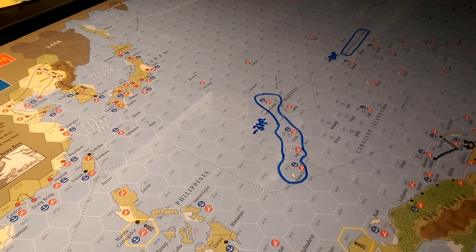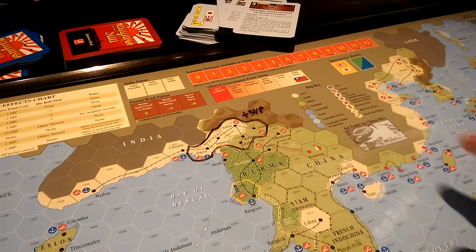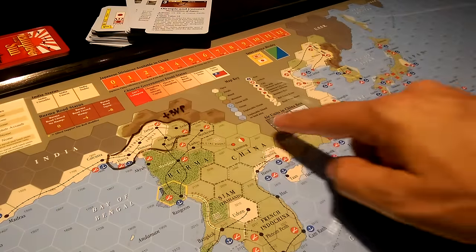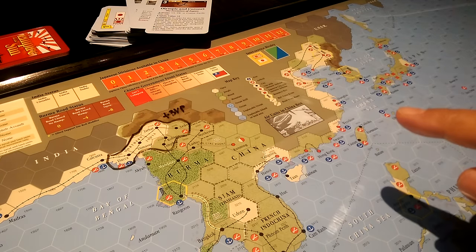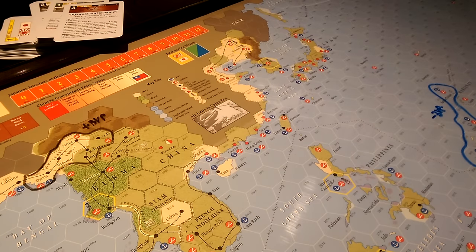You can accrue victory points by reducing the political will of US forces — for every point below a certain threshold, the Japanese gain a victory point. As the Japanese player, every time you push the Allies below that threshold and keep going down, you pick up one VP each time. You can also pick up three victory points for capturing northern India — those five hexes — and five victory points for capturing all of China.